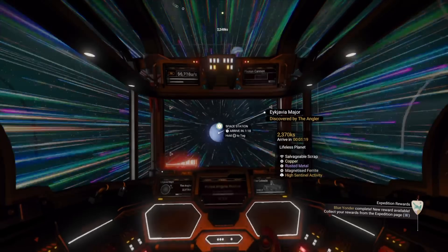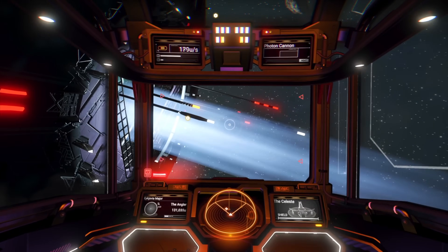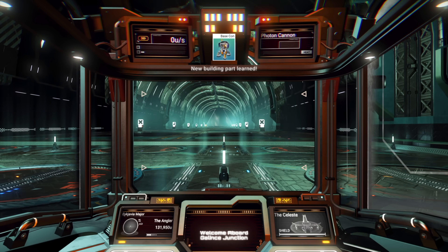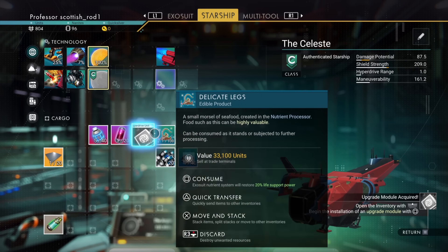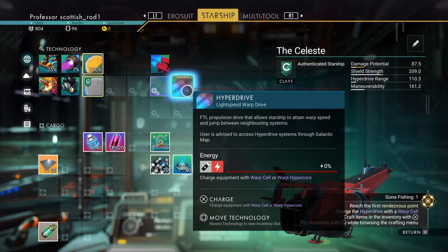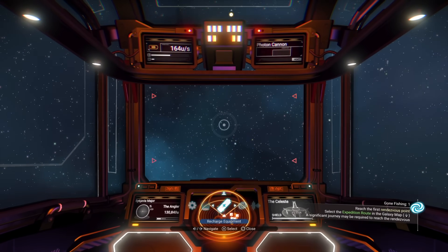Head to the space station — remember to visit each of the space stations at the rendezvous point, but nowhere else, just so you can keep a nice clean log. Then claim the Blue Yonder milestone to get the hyperdrive. You'll also get the base computer at this point. Then get in and out of your ship to register the space station, and then go into space and make your first jump.